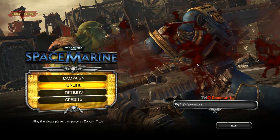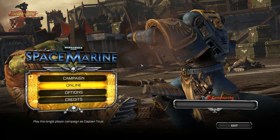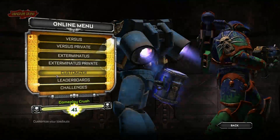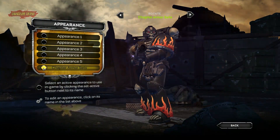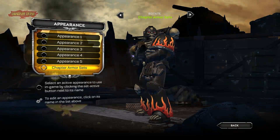Hey guys, today I am going to show you how to customize your address. Doc skins using a very awesome glitch. Just go online, customizer, select the race you want. Set chapter armor sets to active. And then we put the mouse to the corner because we won't be using it.